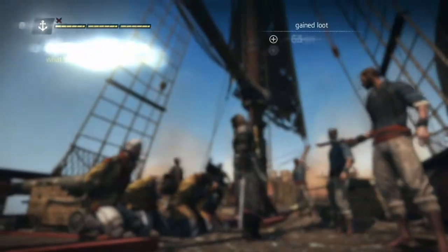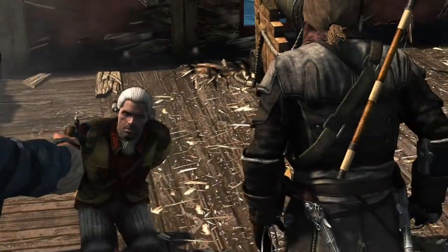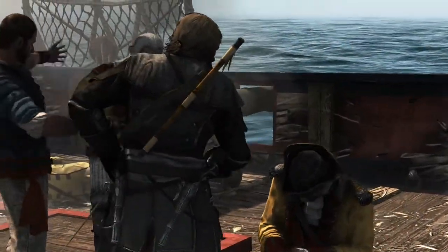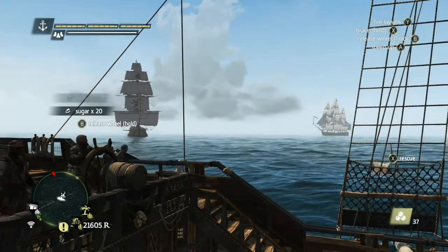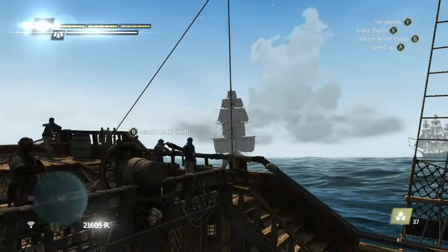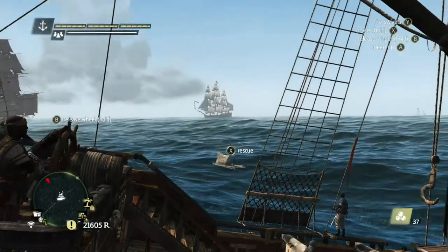If the Jackdaw has taken damage, repairing it is the first thing you should do. Otherwise, lower your wanted level. A good strategy is to take on a larger ship like a frigate or a brig, or even a man-of-war, and then repair the Jackdaw, take down a smaller ship like a schooner, and lower your wanted level.